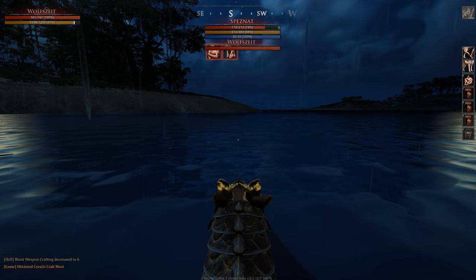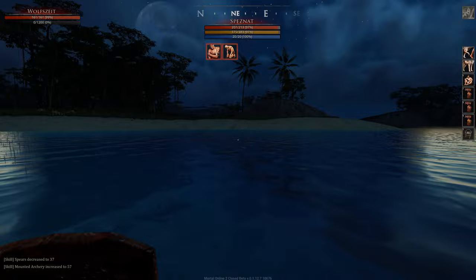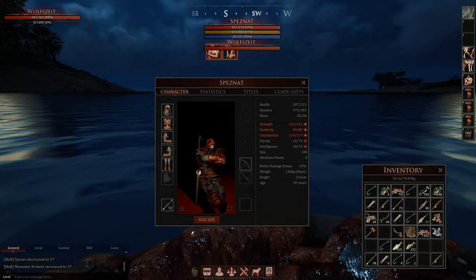If you don't have stamina on your horse you can still swim — Starboard will change that in the future but Henrik hasn't specified how. Next island, and now into the nothing. Maybe I should salute all the crabs — say goodbye to you. I think this is the boat and ship feature Henrik was always talking about: just use your horses.